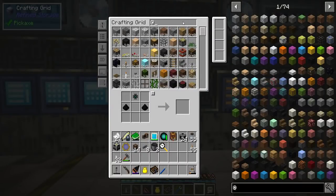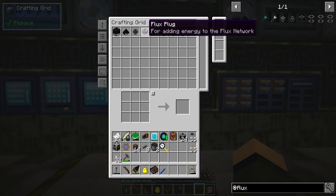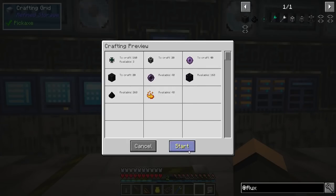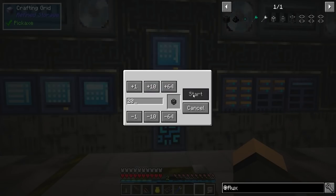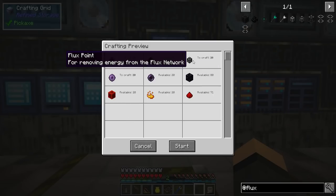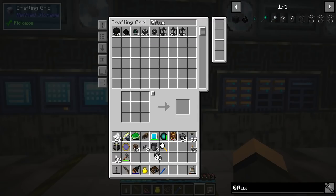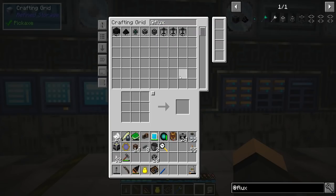Now, if I look at flux, the one thing I'm going to need a lot of is plugs for adding energy to the network. Let's make 20 of them for now. I have to craft 40 eyes of ender for this crap. And let's say 20 flux points for removing energy from the network. Flux plugs and points are crafting — slowly, mind you, but it is working.